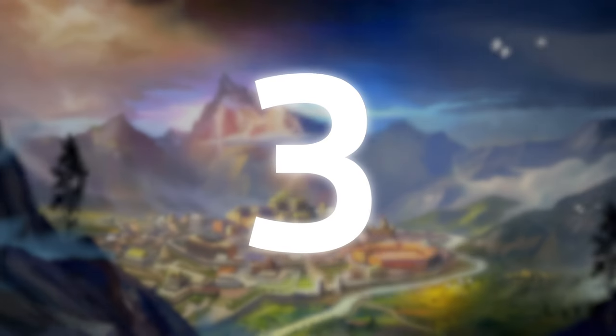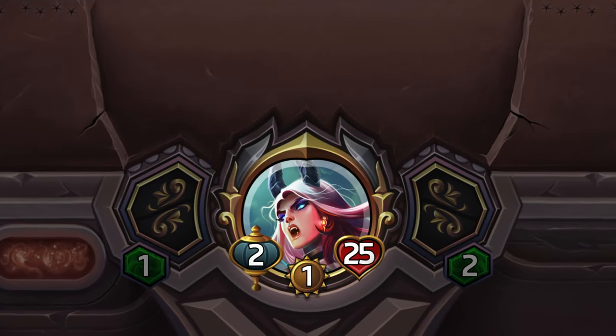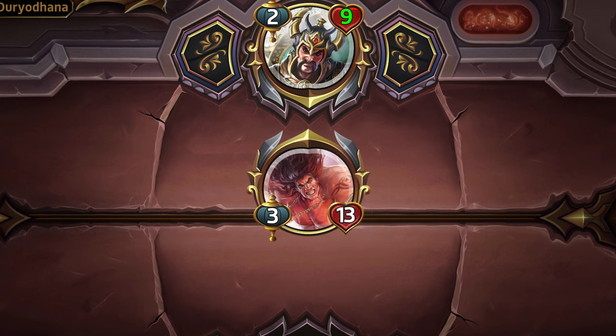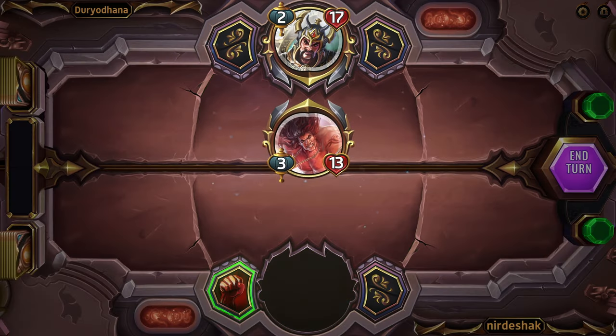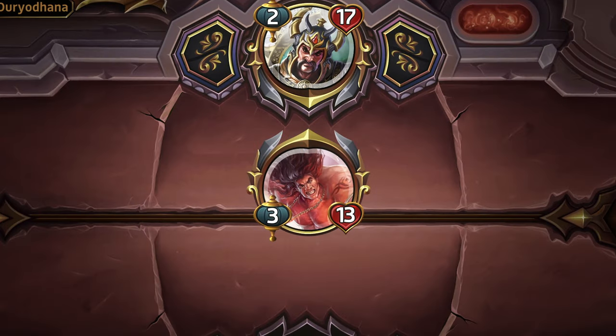Number 3: Pay close attention to your health and damage. Your hero and cards have health and damage values. Health determines how much enemy damage they can take. Damage affects how much enemy health they can take out when attacking. Do remember that both sides take damage during an attack — so if you punch, they are going to punch back.